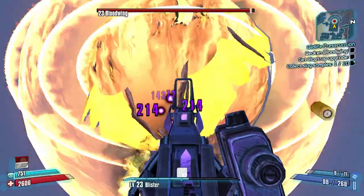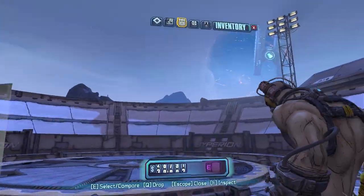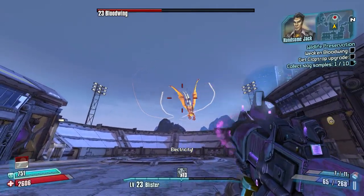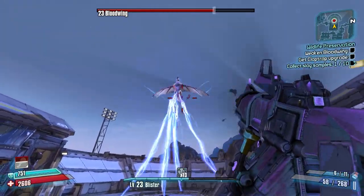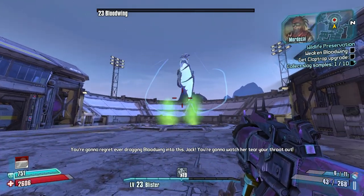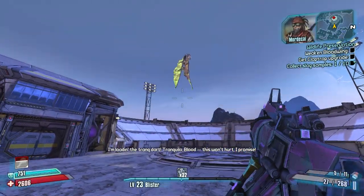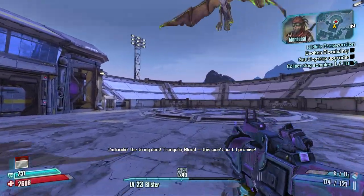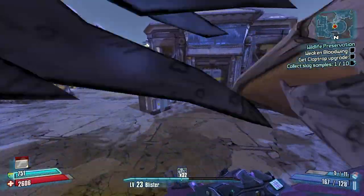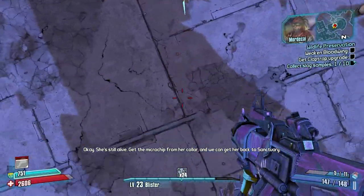Using fire first, then swap to the Skyrocket. Back up a bit — you can try to go for slag but it doesn't really matter. One boom, and then one more phase. Spam Maggie too if you want. If you jump, enemies that use melee attacks can't track you — they're just like 'your feet aren't on the ground, I don't know where you are.' Jumping is very powerful for certain enemies.